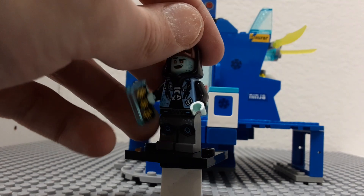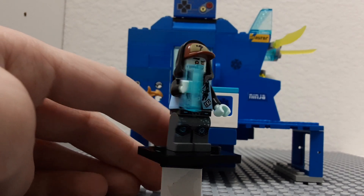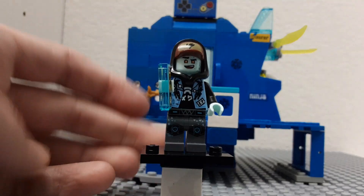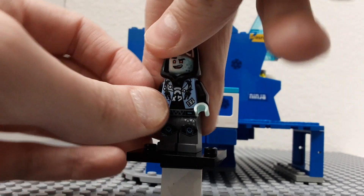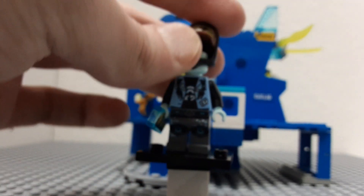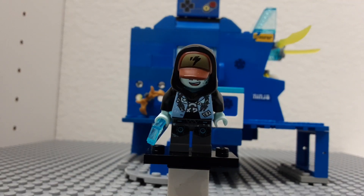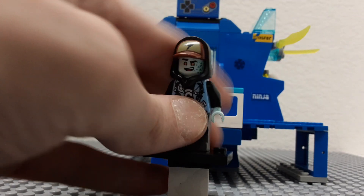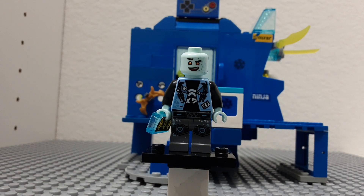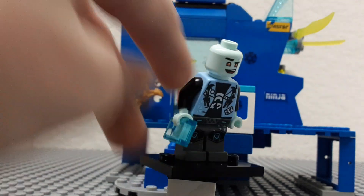This is the only character I included from the actual Ninjago series. His name is Scott, and he's supposed to be a person who was stuck in the video game for 30 years, though that didn't change anything about the minifigure. I really like his outfit — it's really cool. I love this hood and cap piece, and as you can see, it has a little lightning bolt on it. I like that it's two different colors.